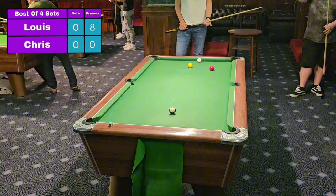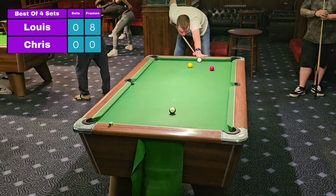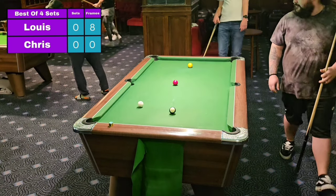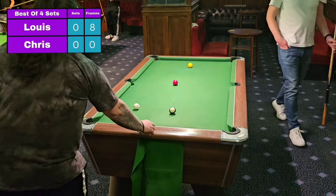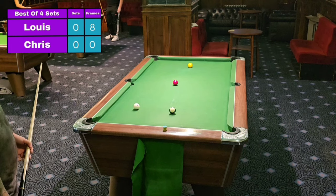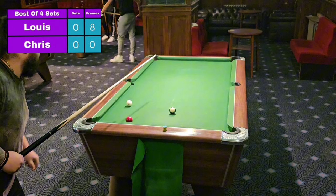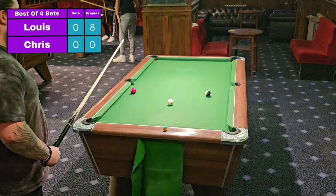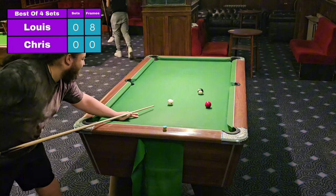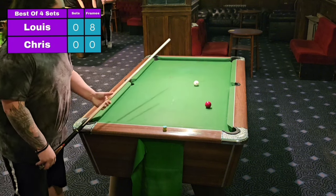Chris hasn't got the easiest of pots here. He may play a little safety shot himself, just to try and get back to the table with the balls in a slightly better position. Attempts at a snooker potentially along the way as well — hasn't quite got it. Louie can see the edge. Long pot here for Louie to take a commanding 9-0 lead with the black in a good position, and he hammers it home. It's 9-0!